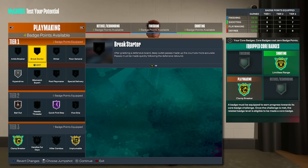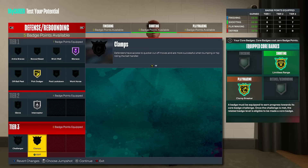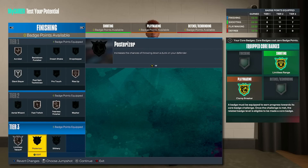For playmaking, we need at least two more badge points as well — that gets us handles for days on silver, and we need to core badge one of the tier-threes, which is obviously unplugable or clamp breaker. Two extra playmaking also gets you hyperdrive, which is really good — according to 2K Labs that's about the breaking point. Bronze bailout, HoF quick first step, gold unplugable, silver handles for days, and gold clamp breaker — that's definitely doing enough for playmaking.